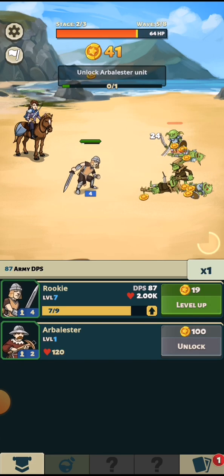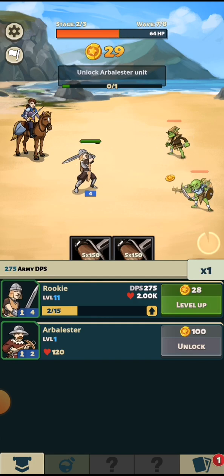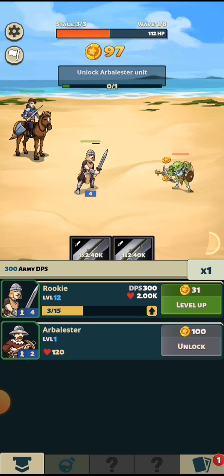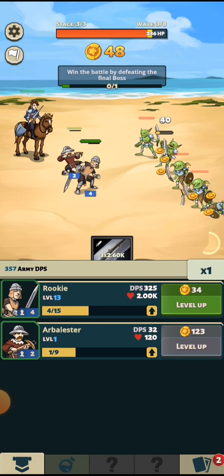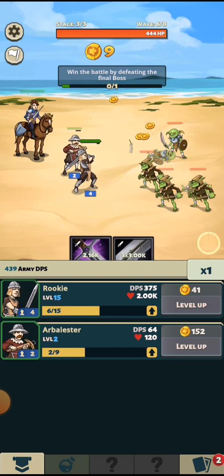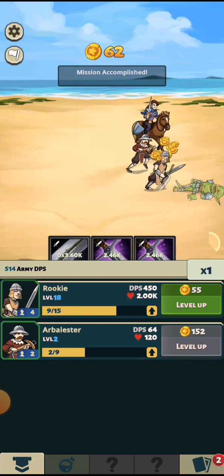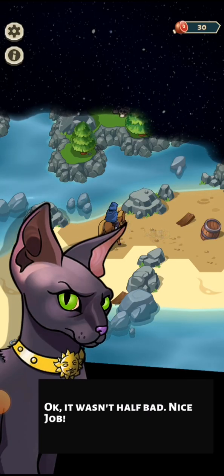I've leveled him up five times. He seems to be doing most of the killing at the minute. My other one's just sitting at the back - does she actually do anything? I can make her do something - unlock the arbalester. I'm not really sure what's going on here. I need a hundred things to unlock. Okay, so there we are, unlocked the arbalester, who's obviously the crossbowman. Win the battle by defeating the final boss - seems sensible. I think that's our mission accomplished! I have no idea what it means, but okay - it wasn't that bad, nice job.